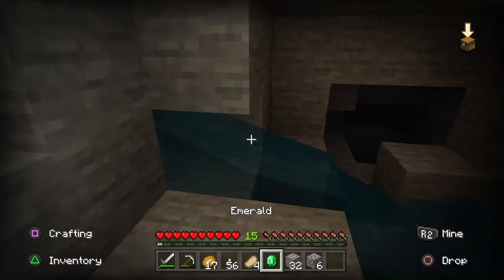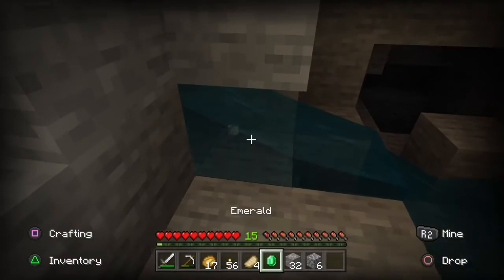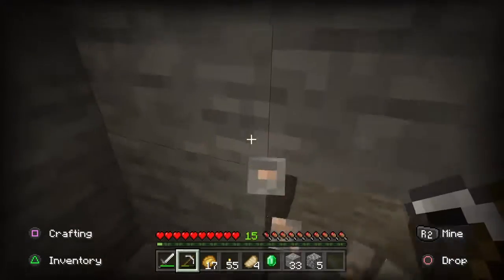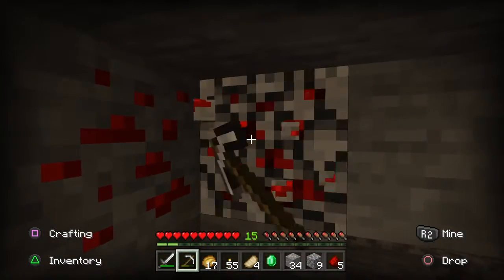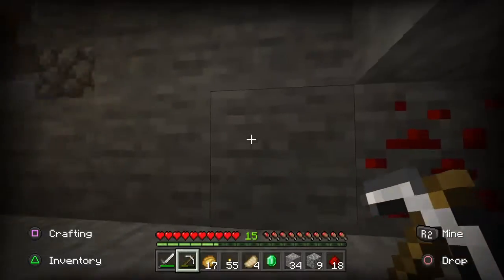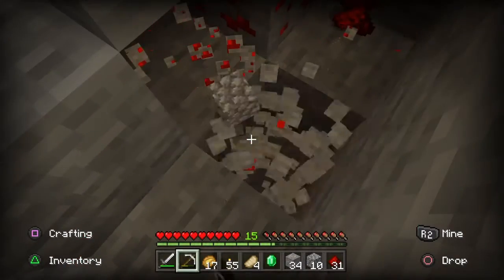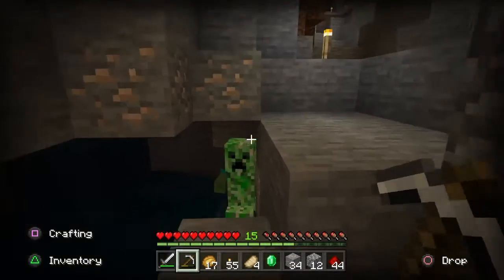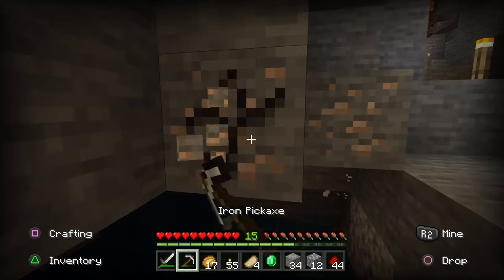There's a water source here. I'm not going to fully block it, I'm just going to put a block there. This leads to another part of the cave — there's redstone. Usually there's redstone when there's lava nearby, so I might as well be careful. Oh! Hi there, Mr. Creeper. Actually, I didn't mind if he would have blown up.